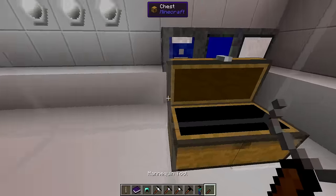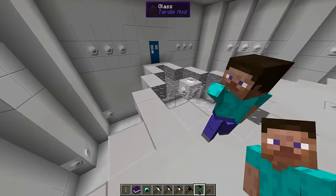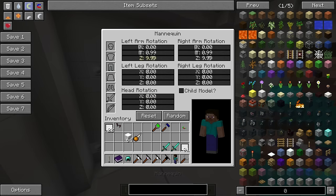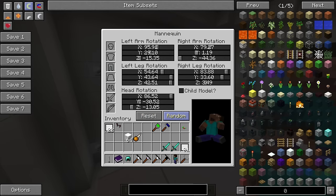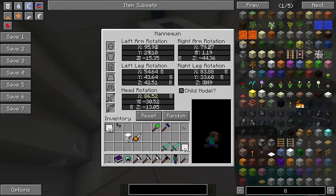Let's take a mannequin and put it down right here — there we go, we have a mannequin. Now we can right click the mannequin and change the position of his arms, his right arm, his legs, left leg, head rotation, and all that. We can also reset it and get a random pose. Along with the child model we can make him a tiny little Steve, which is so cute.